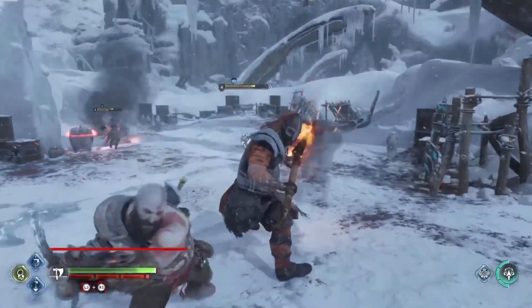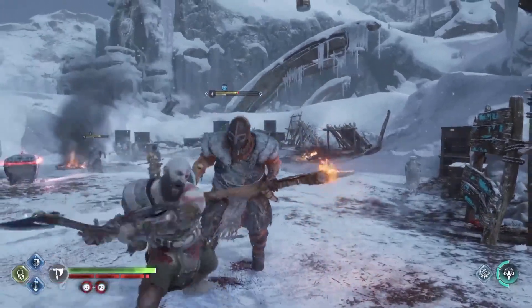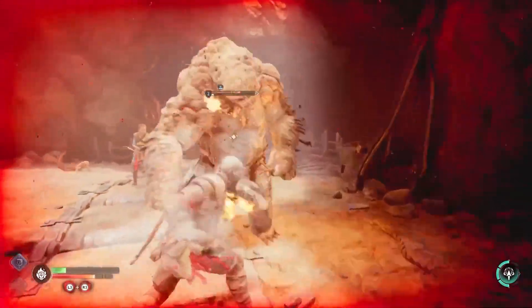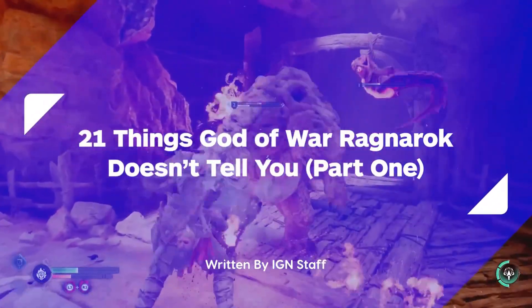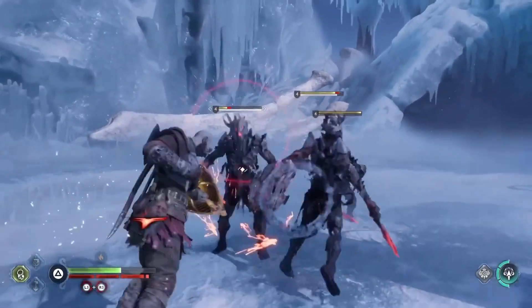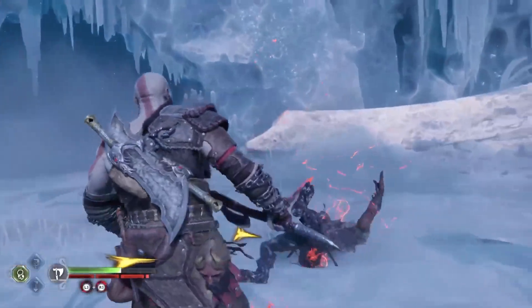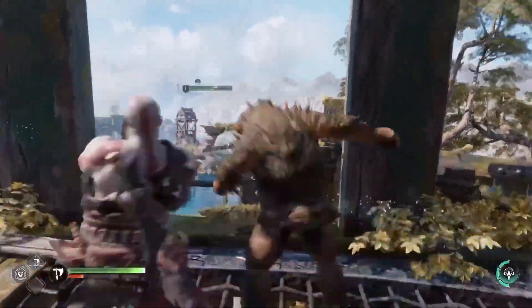God of War Ragnarok does a good job of letting you know how to play, but this is a big adventure with a lot of mechanics, and not everything gets explained fully. With that in mind, here's part 1 of the things God of War Ragnarok doesn't tell you. We are doing our absolute best to not spoil anything, so for this first part we're keeping it to tips that can be applied early in the story. We'll have a part 2 later on that dives even deeper, but for now, here's an early game spoiler warning.